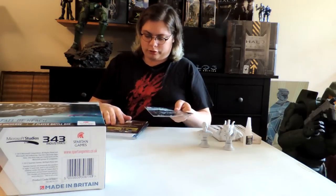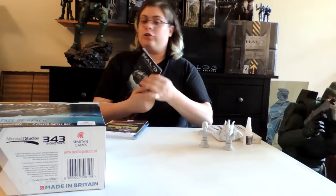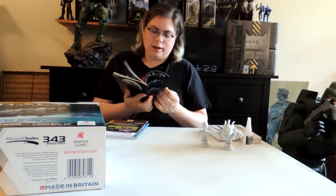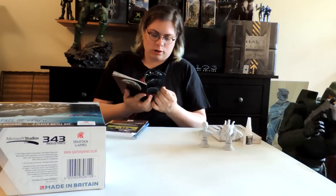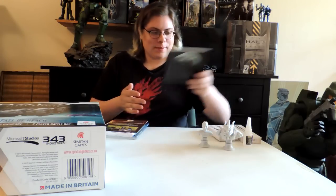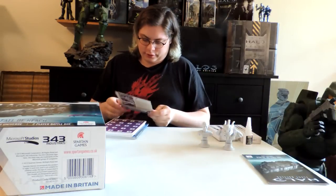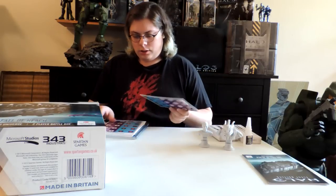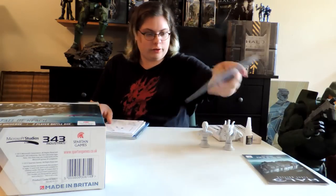Now we've got a bunch of books. The Fall of Reach campaign guide — this should have a lot of the scenario setup but also some of the lore content, which I can't wait to get into. There's also some advertising for another product they make. And we've got some tokens here.